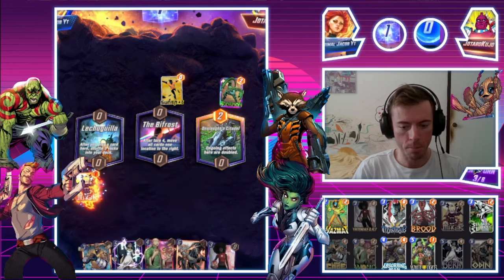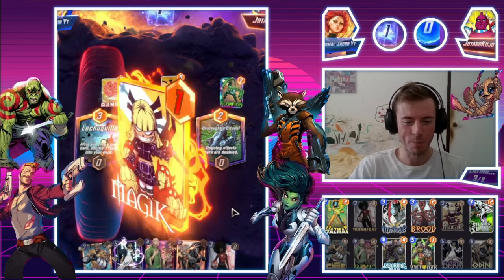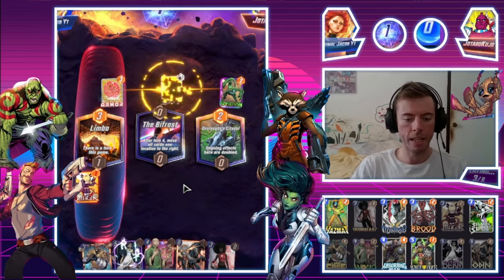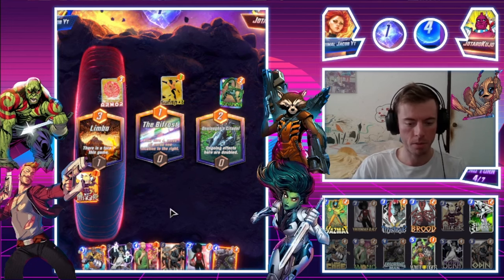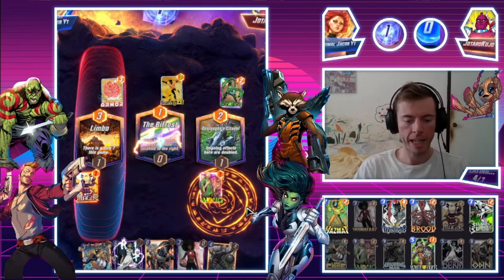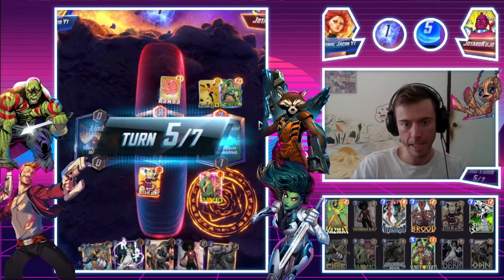We're going to sneak in Wong on the right side and we should be good, hopefully. As long as they don't have too many counter cards, we're in a fantastic spot. Luke Cage is going to come in handy later on — I'll leave it till later just in case they have any Rogue combos. This could be a high evolutionary deck, so we've got to be careful.